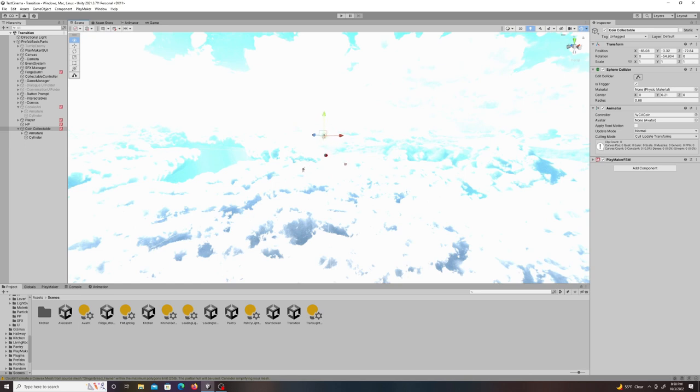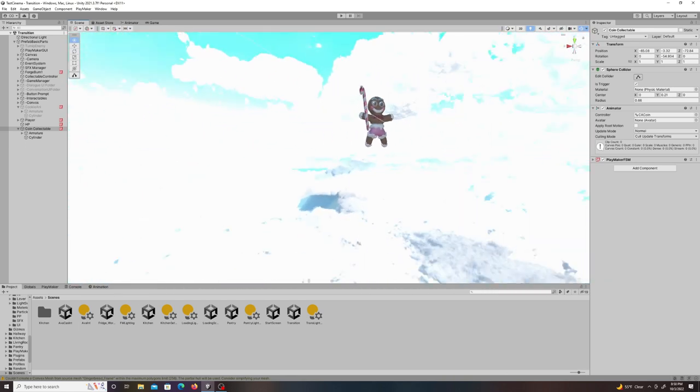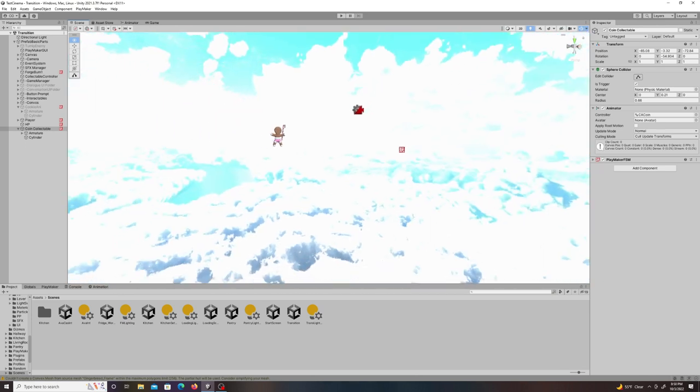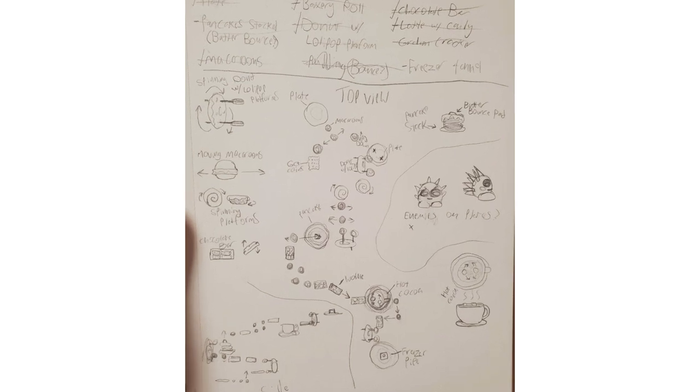Next I took the prefabs I had made for the character and some other things in the game and slapped them into the scene. You do have a player character that works, he just literally has nothing to interact with — and in fact if you pressed play he would just fall forever. So now I had to look at my sketch and start using that as a basis to make things in the level.